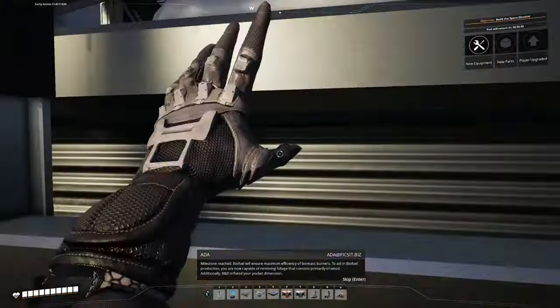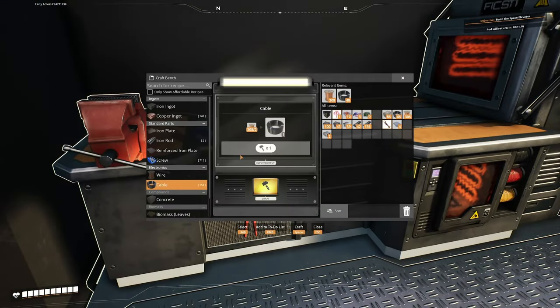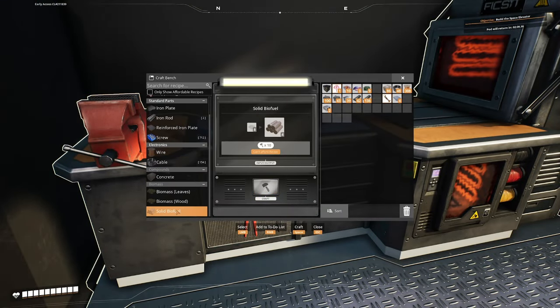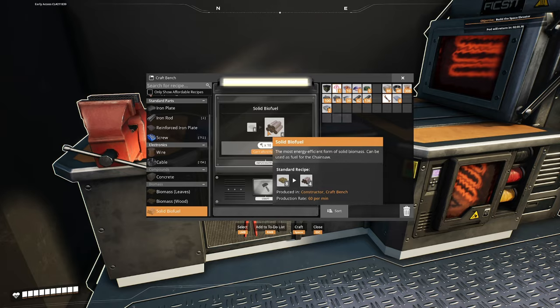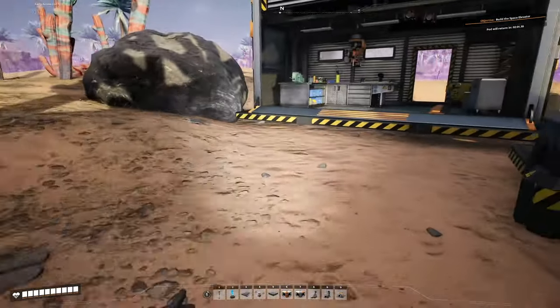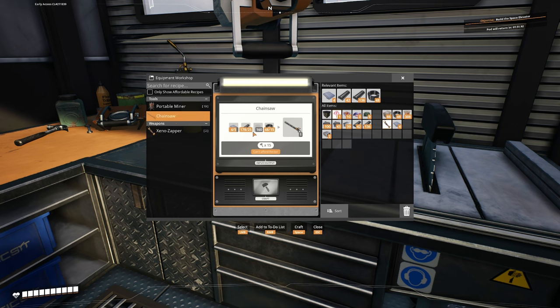We're ready to hit that beautiful big red button again for obstacle clearing. We've just unlocked two key things: the ability to make solid biofuel, which turns biomass into solid biofuel that burns for a very long time in the biomass burner, and the ability to make a chainsaw. The chainsaw will allow us to chop down trees for biomass ingredients much more quickly. The chainsaw takes five reinforced plates, 25 iron rods, 15 cable, and 160 screws.